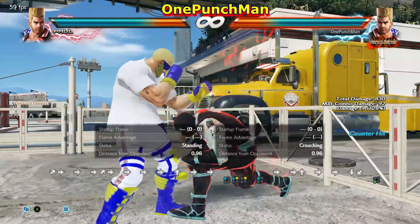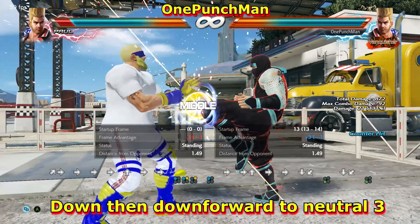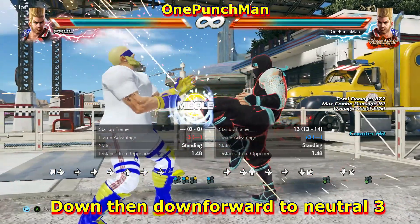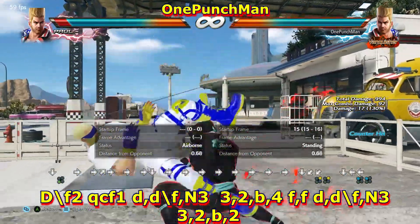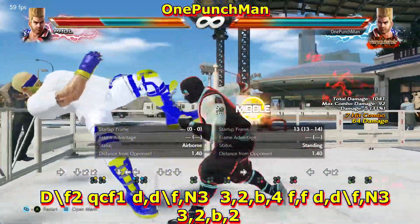For executing advanced combos, you have to learn to convert While Rising 3 into forward dash While Rising 3. That's easy if you practice — just input down, down-forward, and then neutral 3. It will cover distance and make you closer to the opponent.